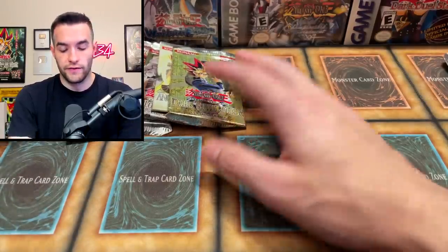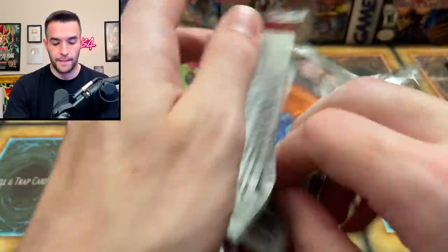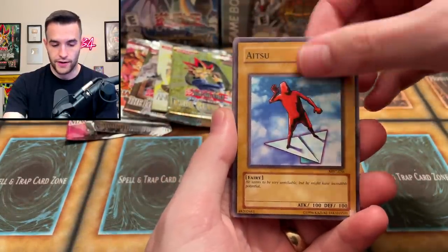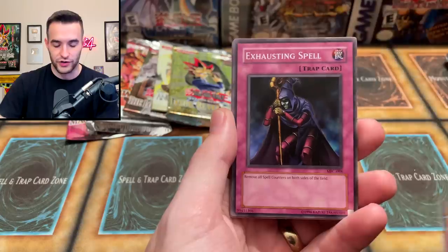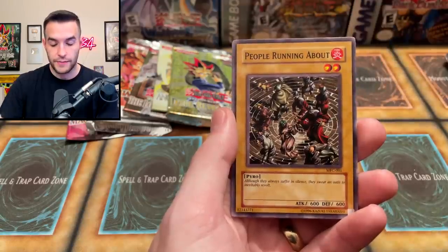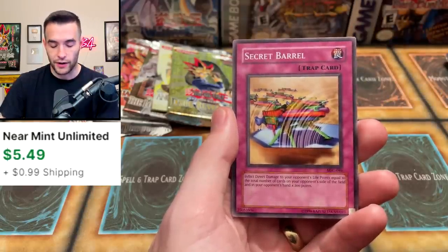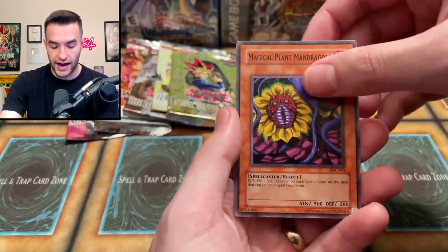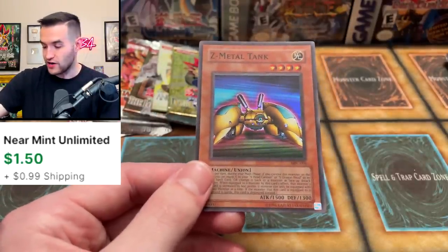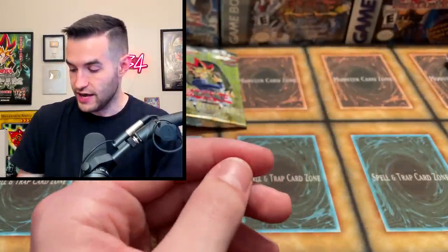I think it's time to go for one of the Magician's Force loose packs. Can we get Dark Paladin, Breaker, Dark Magician Girl? There's a Freezing Beast right off the bat. We've got Dark Cat with White Tail, Exhausting Spell, Giant Orc, Freezing Beast, Secret Barrel, Magical Plant Mandragola, and a Z Metal Tank — Super Rare! So we have another Super Rare — pulled quite a few Super Rares in this video. Card appears to be in pretty nice condition. That's our third Super Rare — Z Metal Tank is pretty sick.